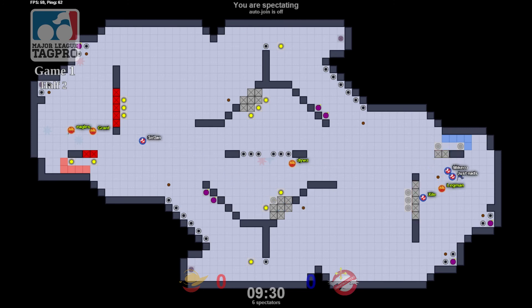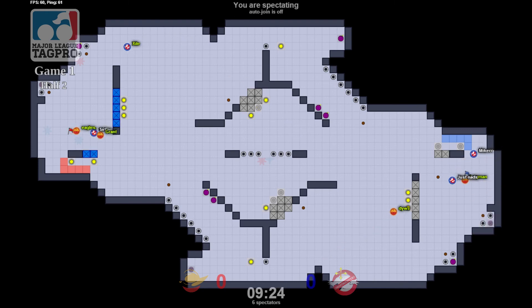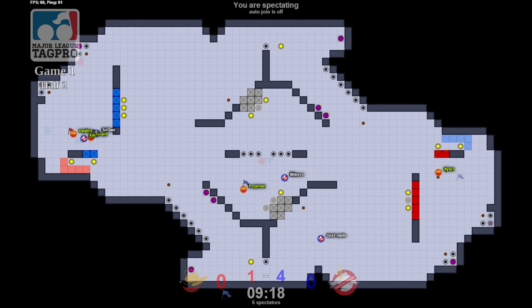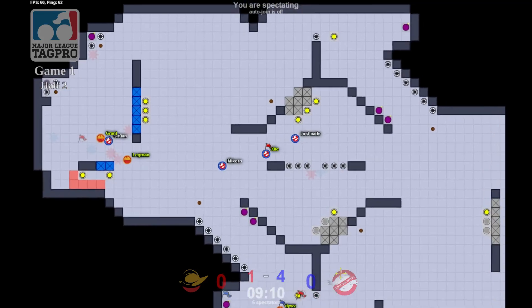I was wondering why that flag didn't come out of base, and then I look back and of course I see a tag pro for Just Nads. Ghost Boosters really holding it down. Leg Man is able to get away though — he's an impressive juker. Every time I've seen him I've always seen some quality jukes. Leg Man comes into base but Exile is going to be able to meet him in front — that button position is so effective.